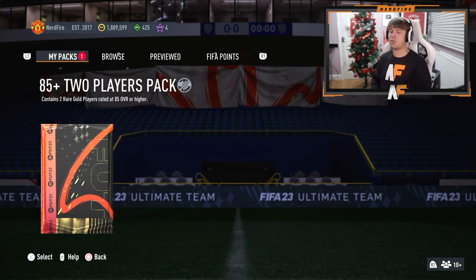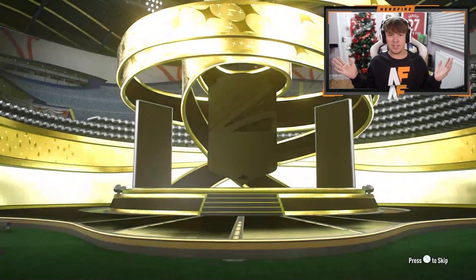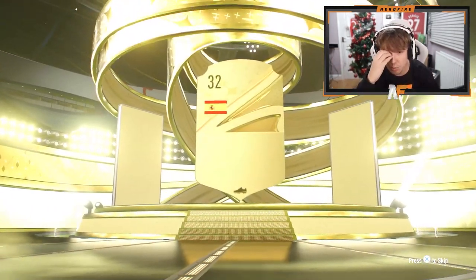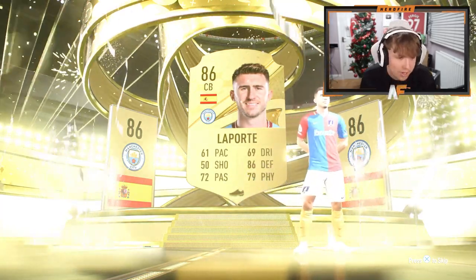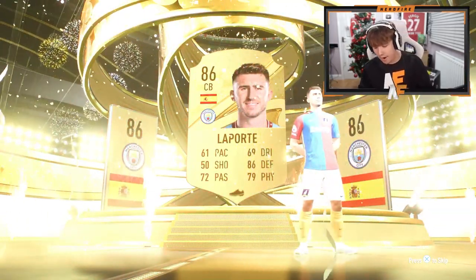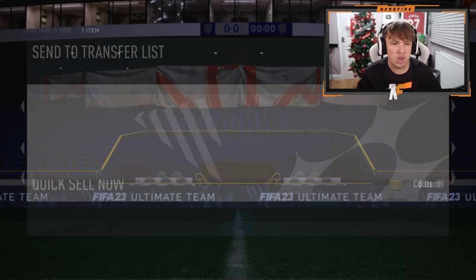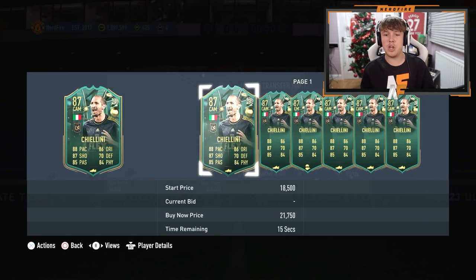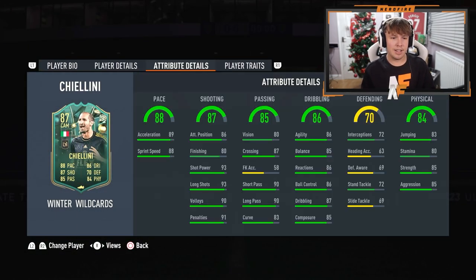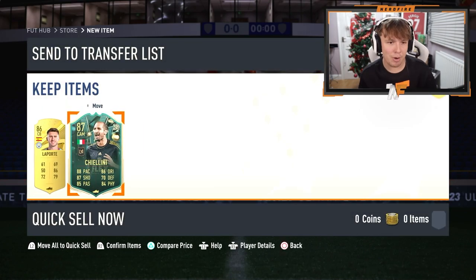85 plus 2 rare player pack - can we get a winter wild card or something decent in this? Please tell me it's at least a walkout. Spanish! 86. That is shocking. We're going to open one on the RTG and see what we can get. Anyone good behind him? Oh! I kind of forgot winter wild cards could be behind. Cam Chiellini - interesting card to say the least, but I'll take it. We do get a winter wild card.